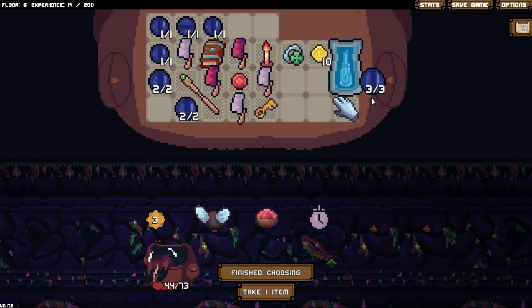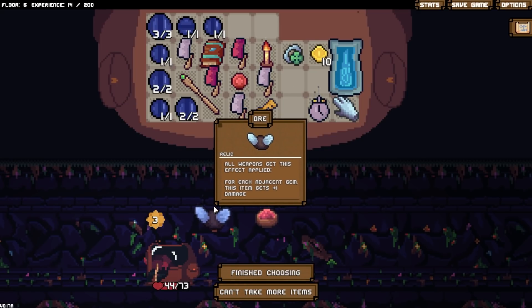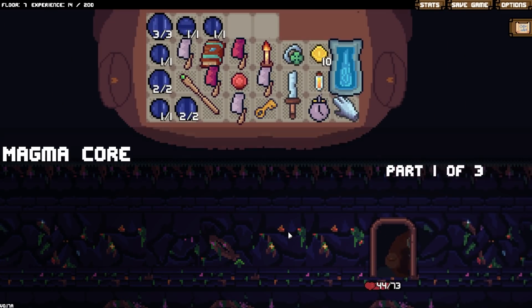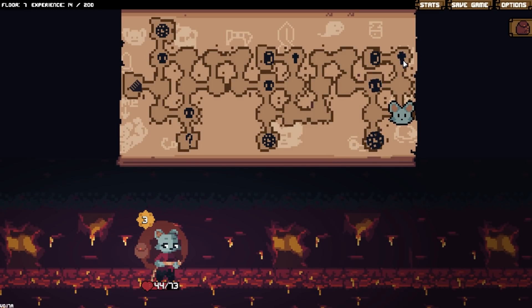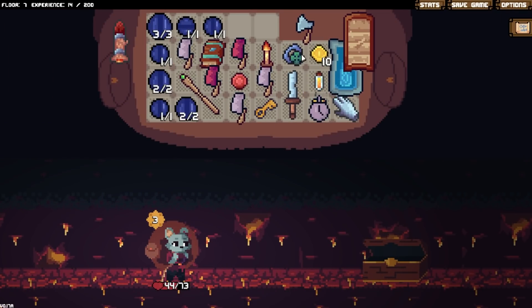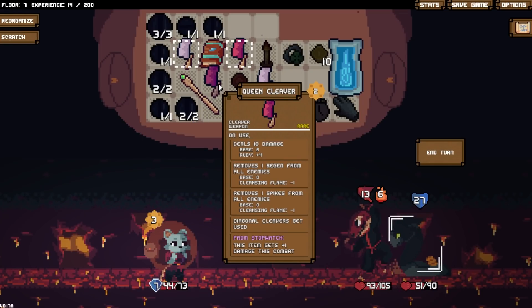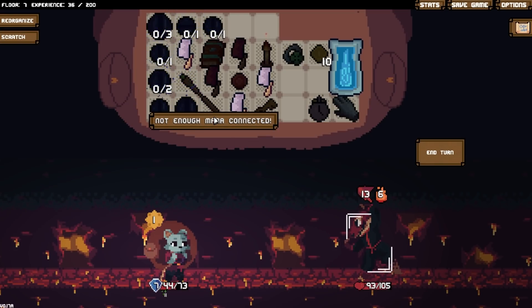We need more space. Get a 3x3 mana stone — I'm going to put this one down here for the time being. And let's grab the stopwatch, which actually is really absurd on this run. I was hoping for some energy gain here but no luck. I do have a key, so let's immediately go burn the key. Go in here and hope for another cleaver — that's not a cleaver. Close.